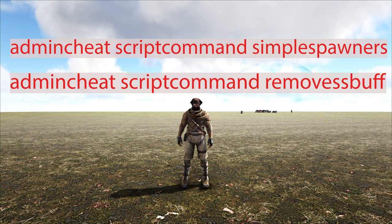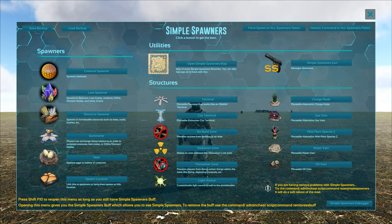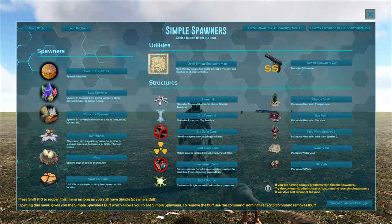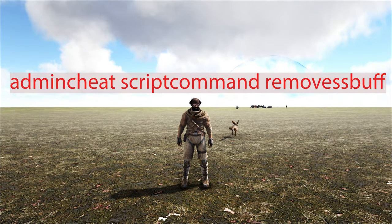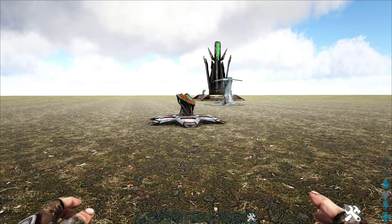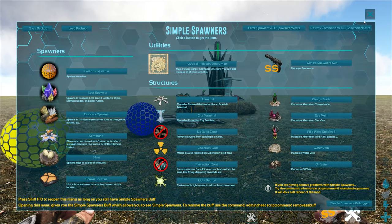The first command is admin cheat script command simple spawners — I'll put that on screen so you can see it. This brings up the menu for Simple Spawners. The other command you need is admin cheat script command removes buff — this gets rid of the buff so you'll no longer see the 'SS' indicator at the bottom and won't be able to see any spawners. If you can't interact with them, just run that first command again to re-enter spawner mode.